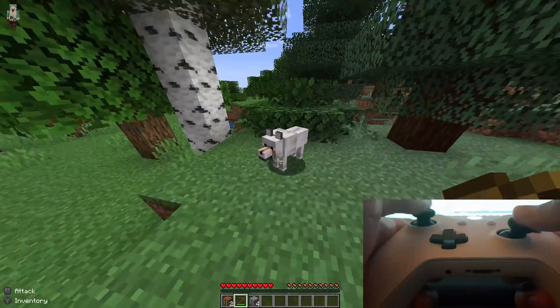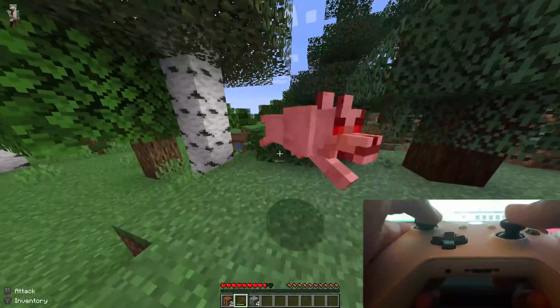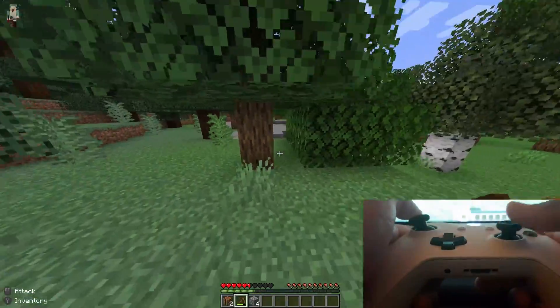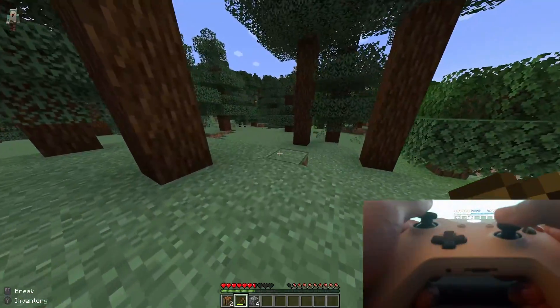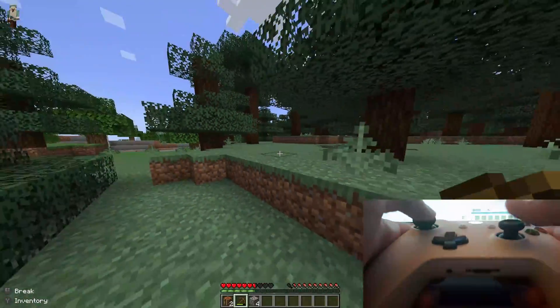Let's try fighting a wolf to see how combat feels with the controller. We actually managed to defeat it! Another wolf might come after us though, and we're pretty low on health. If you want to crouch, push down on the right analog stick. I don't know all the controls yet — I'm learning as I go. But you can always go to Options to figure out how to control things with the controller.